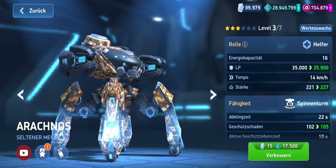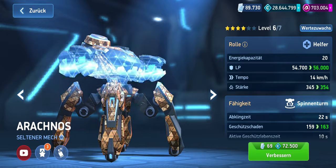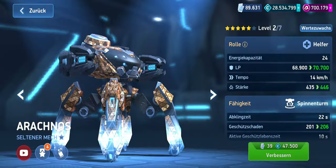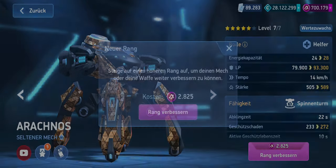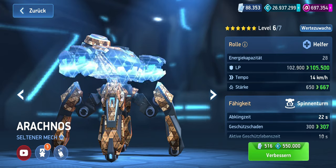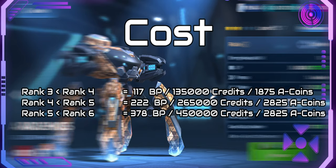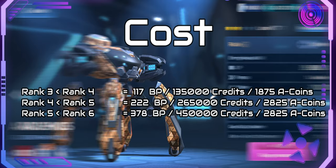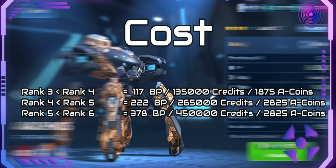Now let's talk about rare mechs, which are unlocked from level 3 of the gear hub system. You already receive them at rank 3, making leveling them slightly cheaper. To upgrade a rare mech from rank 3 to rank 4, you need 117 blueprints, 135,000 credits, and 1,875 A-coins. Moving from rank 4 to rank 5, the costs are 222 blueprints, 265,000 credits, and 2,825 A-coins. For rank 5 to rank 6, you'll pay 378 blueprints, 450,000 credits, and 2,825 A-coins. To bring a rare mech to its maximum level, you'll need an additional 1,446 blueprints and 1,735,000 credits. In total, for a rare mech, the costs are 2,163 blueprints, 2,649,250 credits, and 7,525 A-coins.